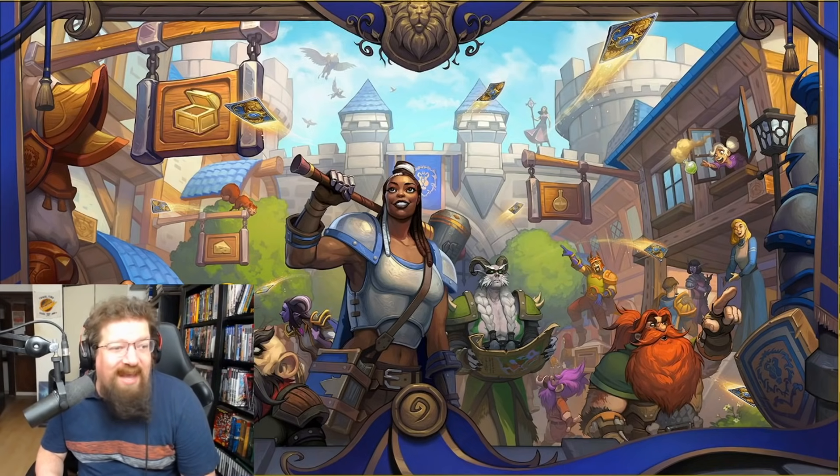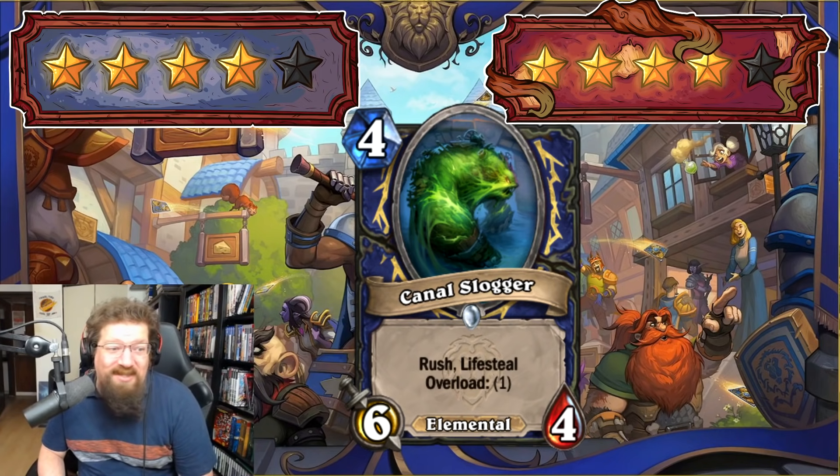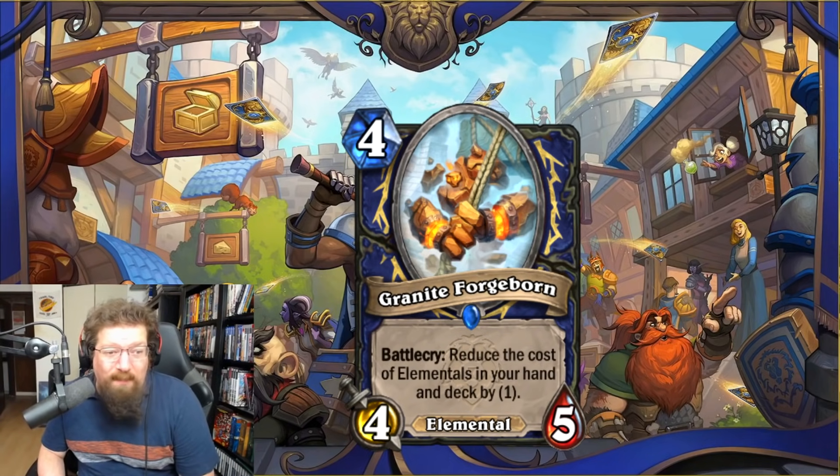We have Canal Slogger — four-mana 6/4 Rush, Lifesteal, Overload 1. This is a really good card. You only overload one and you heal for six — that's insane. It's great in the questline, provides sustain, healing, and removal. It's an elemental so you can play it with the Dungeoneer. I'm giving it a four in Standard and a four in Wild. Rush plus Lifesteal with just one overload is not crippling at all — it's kind of ridiculous.